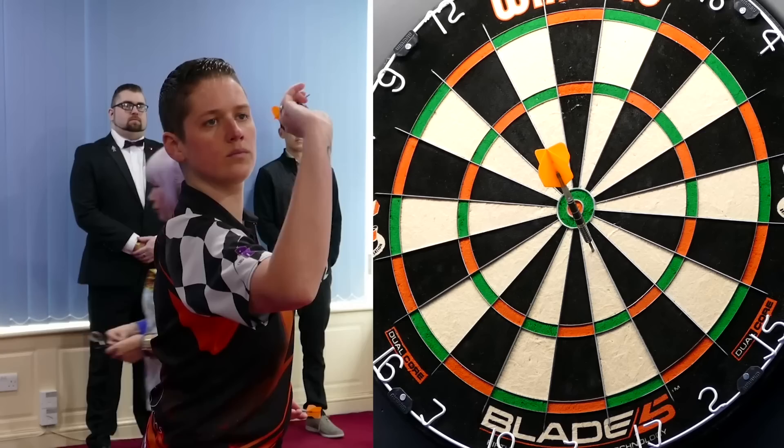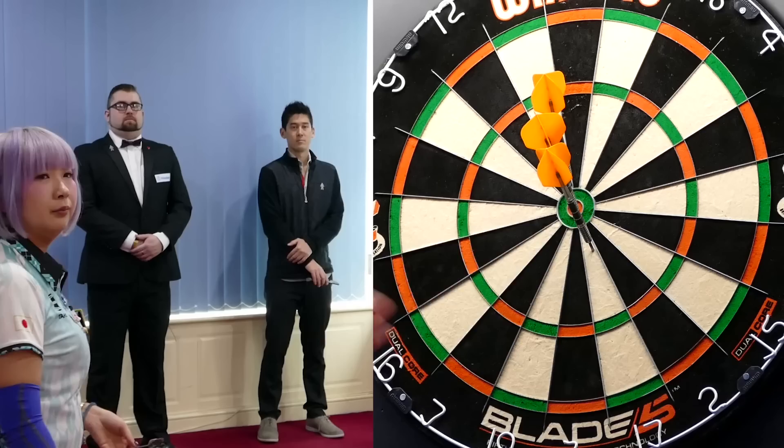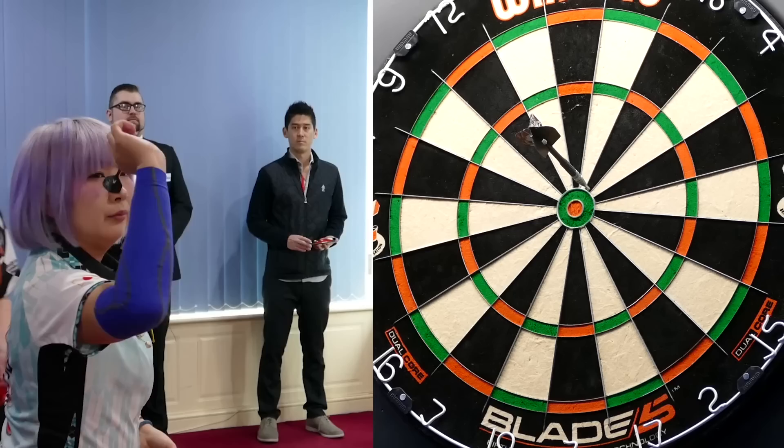The aim of the second player is to better the throw of their opponent. A ball beats a 25, and a 25 beats a dart outside of the 25. If both players throw the same outcome, they both throw again but in the reverse order. Theoretically, the winner of the ball could choose to throw second in the match, but that's pretty unusual.